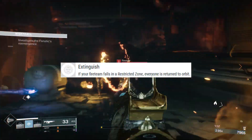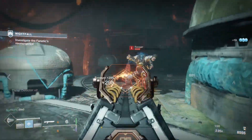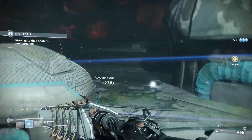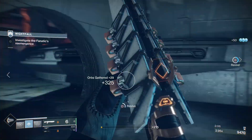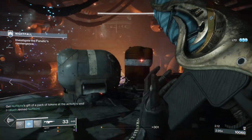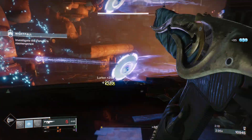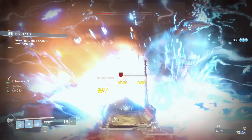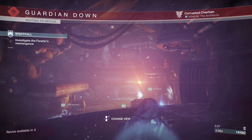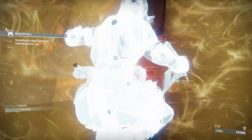Up next we have Extinguish. Extinguish means if all fireteam members go down in a restricted zone, you get placed back into orbit. It's a pretty serious perk — we had it in Destiny 1 and Bungie eventually removed it after realizing it was too hard for casual players. But you're going to want to put this on because it gives you a very big multiplier bonus. There was actually a specific place where me and my fireteam all went down, but it wasn't a restricted zone so we didn't get sent back to orbit. I would definitely weigh the pros and cons, but because of the massive score multiplier, I would choose this and just play a little bit safer.